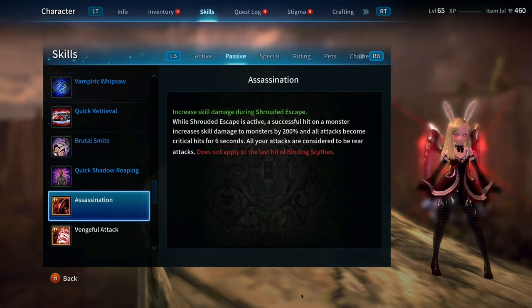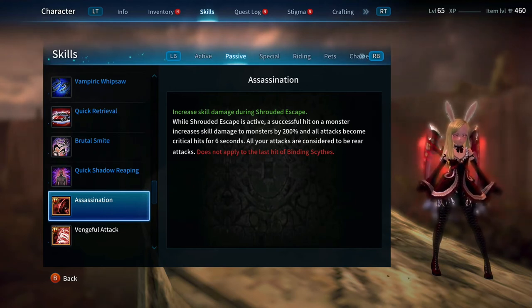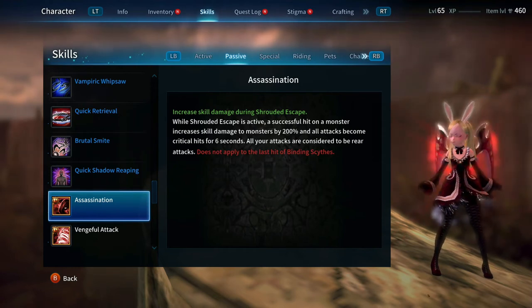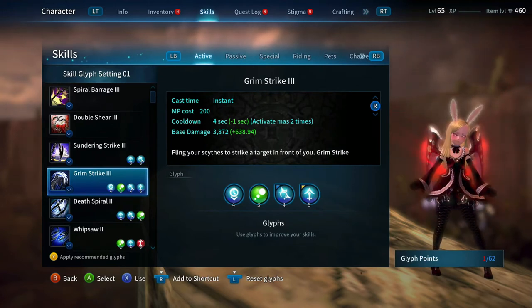I want to go over ways to work toward this build, and also cover what other things you can do while building toward it in case Reaper is not your main class but you still want to do decent damage. This is what starts to confuse people.